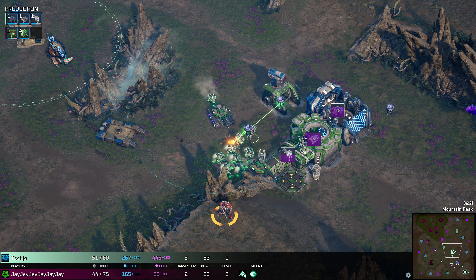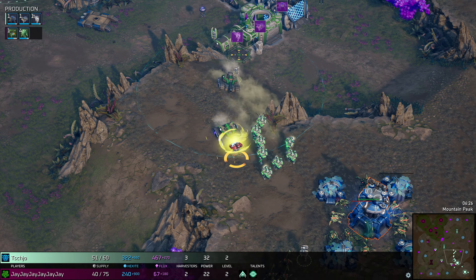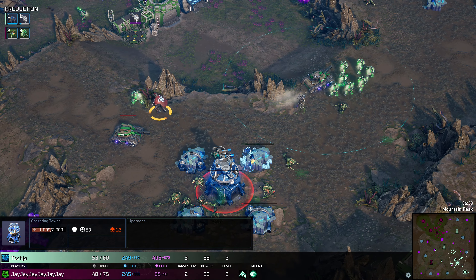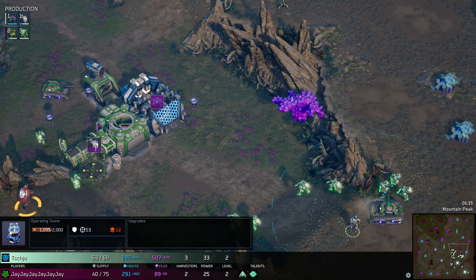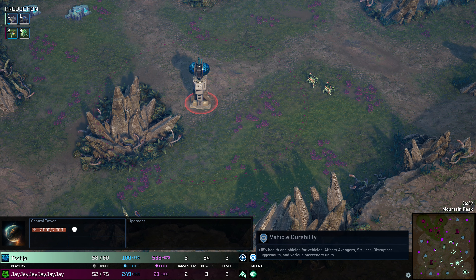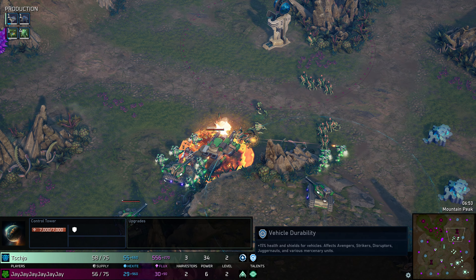Just to let you guys know, this game is obviously in alpha — so if you're watching this later, the game is looking in a really nice spot. It's fluid. There's a turret on the Operating Tower just to protect it. Another Juggernaut on the field. Second talent comes in for the Grell — Improved Infusion. Vehicle Durability coming up for Cho and the Protectorate, which makes a lot of sense with the Juggernauts and Avengers on the field.